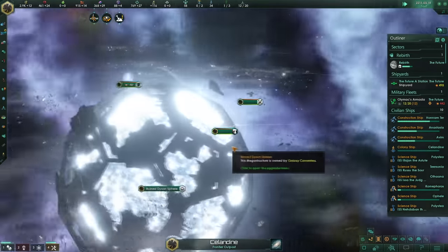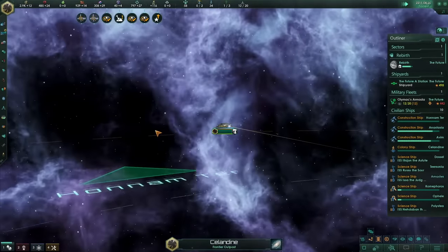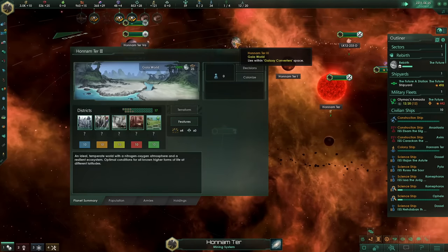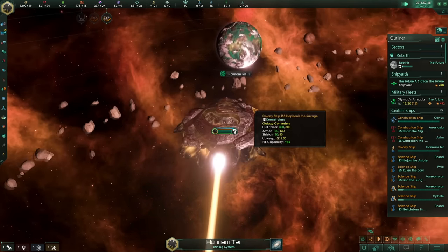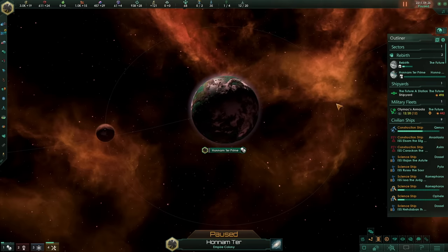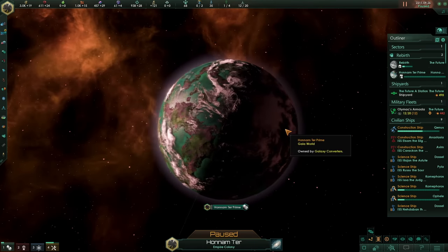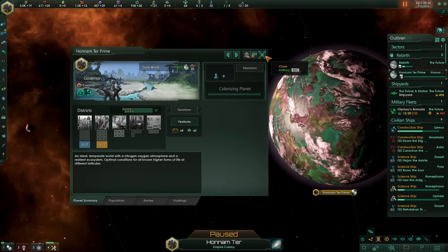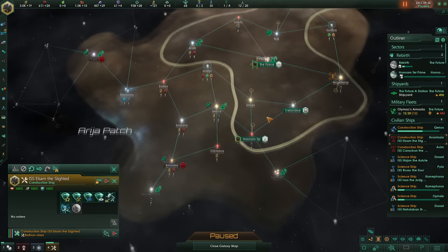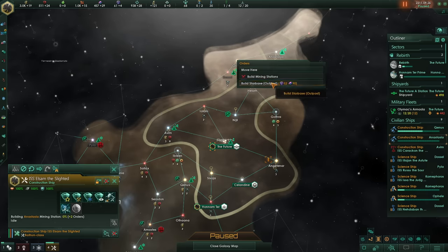What a bizarre start — a ruined Dyson Sphere right next to our territory. And then once we jump over to the next zone, just a lonely size 25 Gaia world, ready for us to despoil. As soon as I can I'll be building everything I can to try and turn this world into a tomb world. This is the opposite of what we love — a Gaia world thriving with life, ready to spring forth intelligence at any moment. That cannot be allowed to happen, so we're going to turn it into one of our factories.